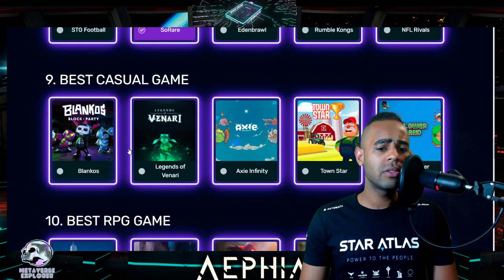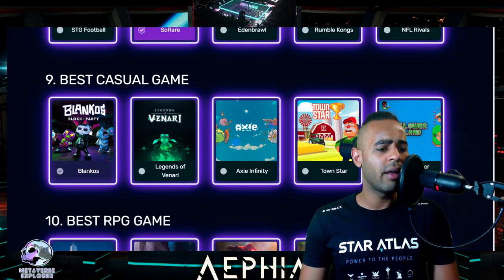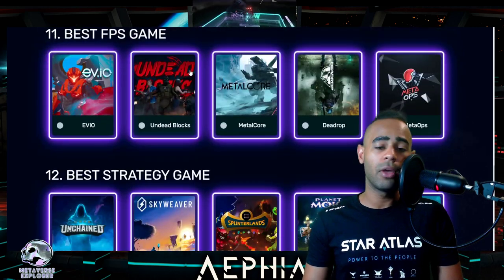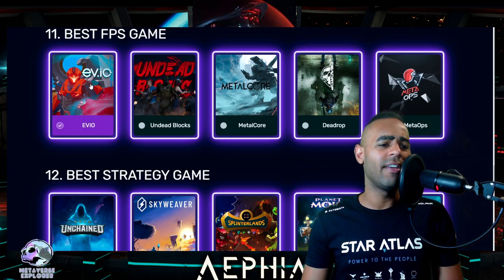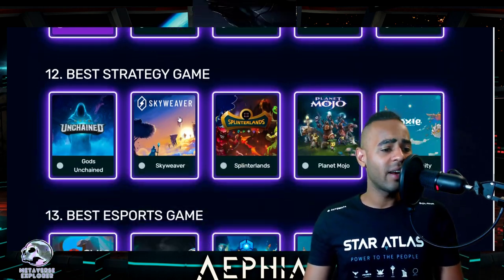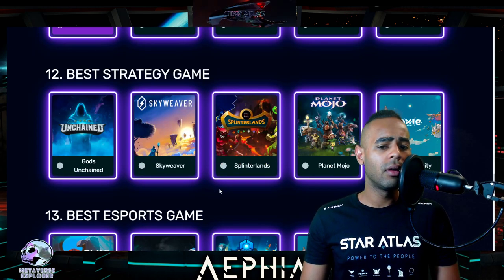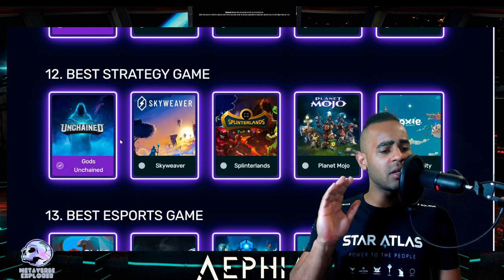Best casual game: Blankos, Town Star, Sunflower Land, Axie Infinity, Legends of Vinari. I think Blankos is actually the best casual game. Best RPG: either Big Time or Illuvium — let's go Illuvium. Best FPS: EVE.IO is actually the best — how easy it was to just drop in and have a game in EVE.IO is amazing. Best strategy: it's either Splinterlands or Gods Unchained — I'm going to go Unchained because I want to support IMX as well.